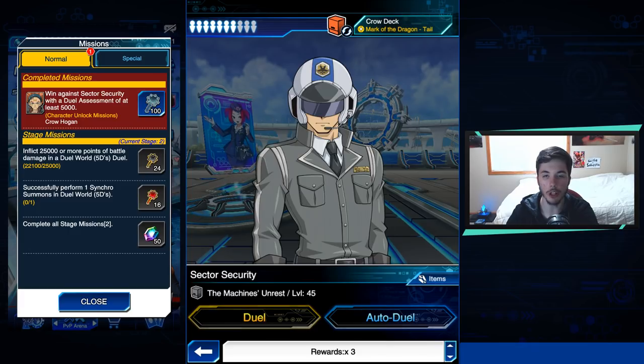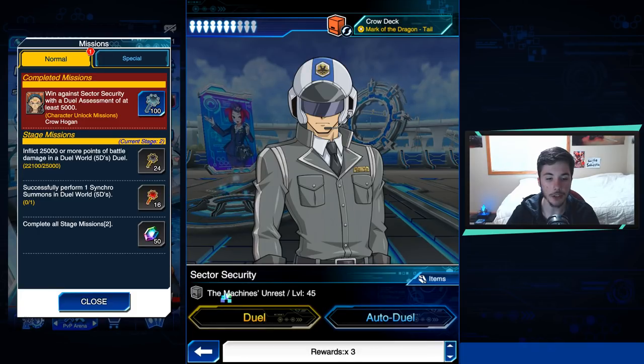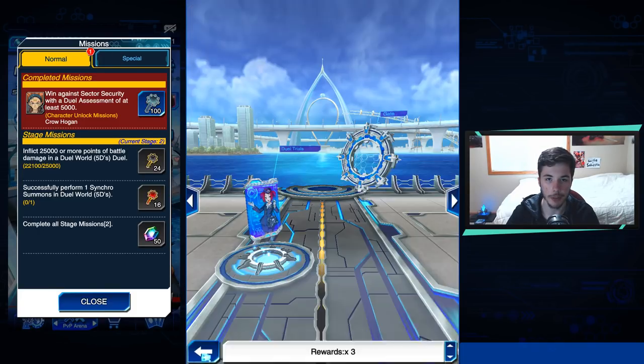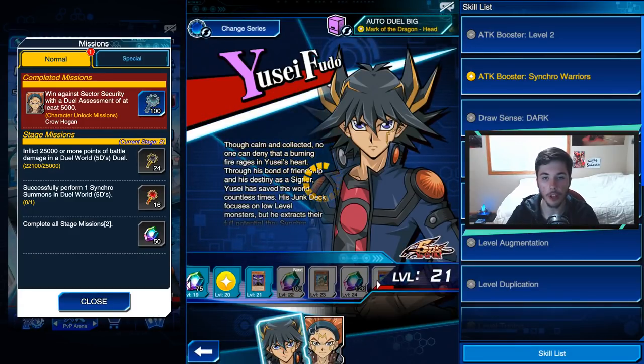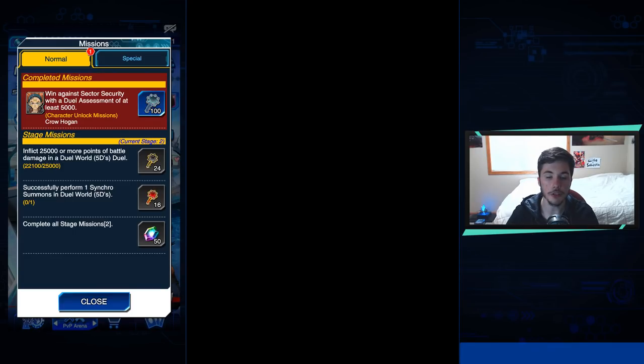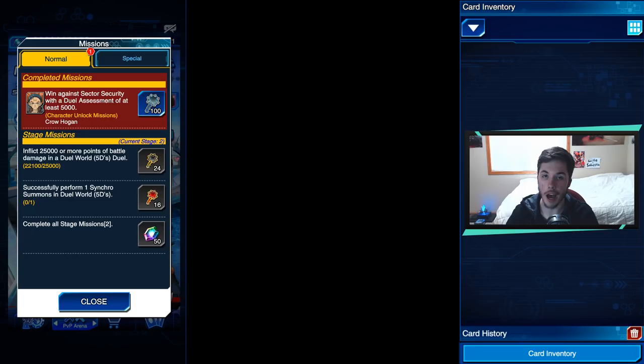Basically you just have to duel them. I'm not going to duel them right now for the sake of the video, just in case the farm fails, but I actually have a duel replay to show you guys how to get a duel assessment of 5,000 when going against Sector Security. To be honest, with the machines at rest it probably would have been easy to do that. The deck that I used for going against Sector Security is this one right here — it was a farm deck I used from Yubel. Huge shoutout to James for sending me this Yubel farm deck when Yubel was in the last event.